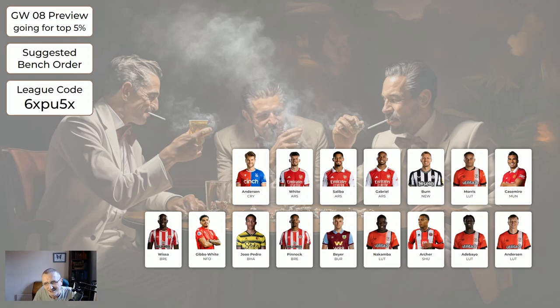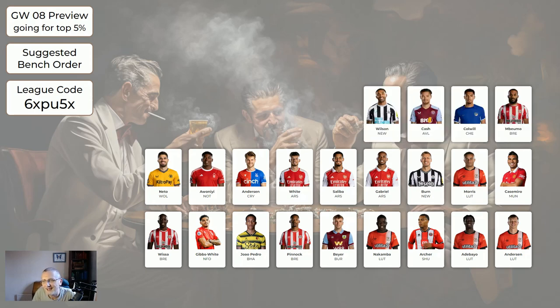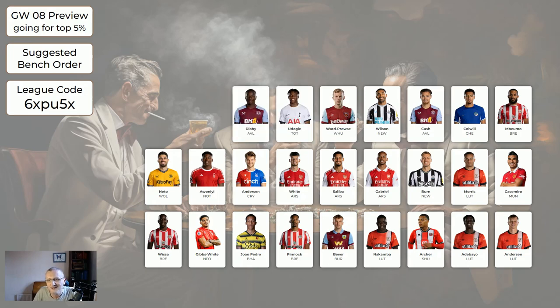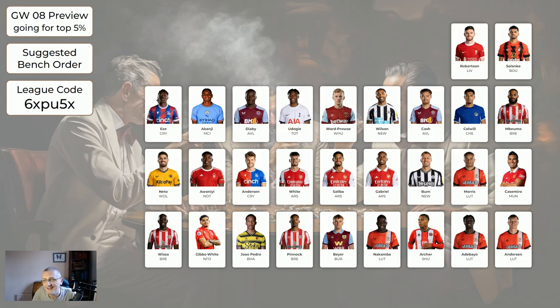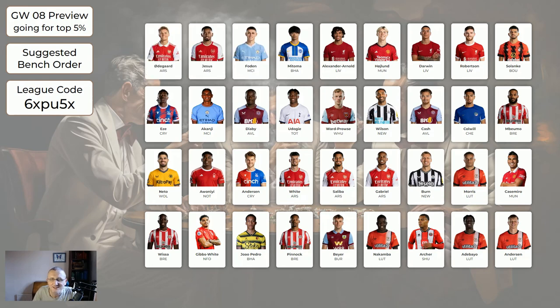The first player you see that you have on the bench order list, put in position three on your bench, next one position two, and the last one position one. I haven't included players we're getting rid of like Chilwell, or players you will definitely be playing like Haaland. The bench priority order runs roughly: Anderson/Adebayo/Archer for Luton, Nakamba, Bayer, Pinnock, Jal Pedro, Gibbs-White, Visser, Casemiro, Morris, Bern, then the three Arsenal boys Gabriel/Saliba/White, Anderson for Palace, various midfielders including Neto, Colwell, Cash, Ward-Prowse, Udogi, Diaby, Akanji, Eze, then more valuable players like Solanke, Robertson, Darwin, Trent, Mitoma, Foden, Jesus, and Odegaard. If you somehow haven't got three bench players, put your cheapest defender on the bench, then cheapest midfielder or striker.